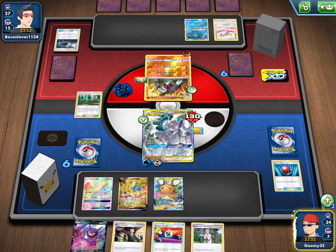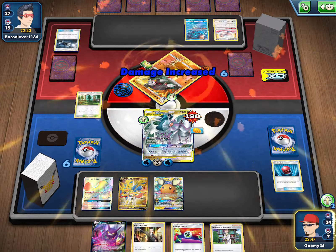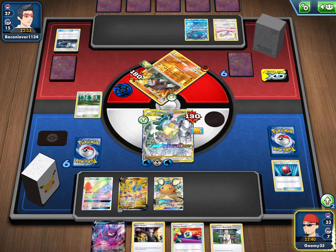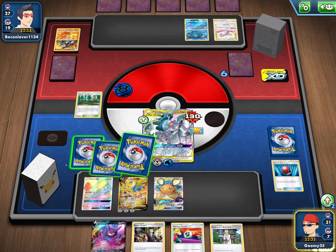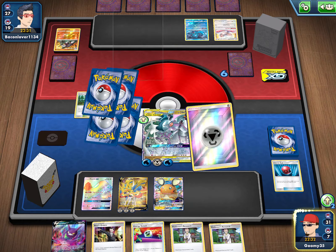We're going to get rid of a Jirachi here and get some water energy. Going to attach here, and I think we should just go with Ultimate Ray. Zacian is weak to Fighting, so I don't think we really want to put that down. Nothing — we're good, just going through decisions here. We're nothing but ahead in the race and I don't know how we lose it. And there's two prizes — it looks like Excadrill just doesn't have a good matchup against ADP.